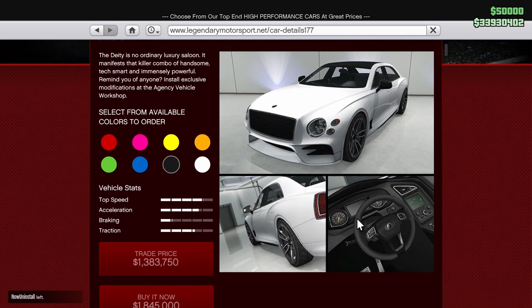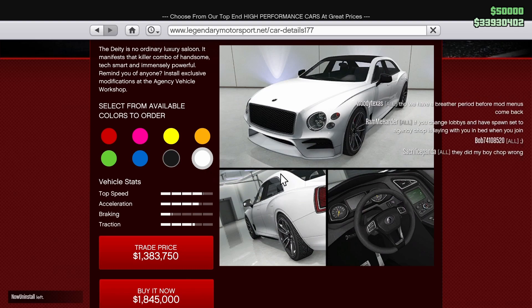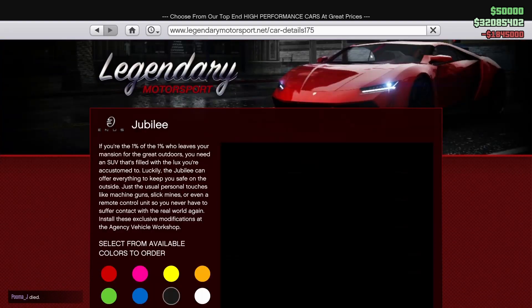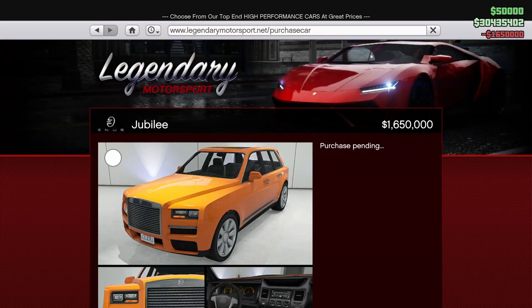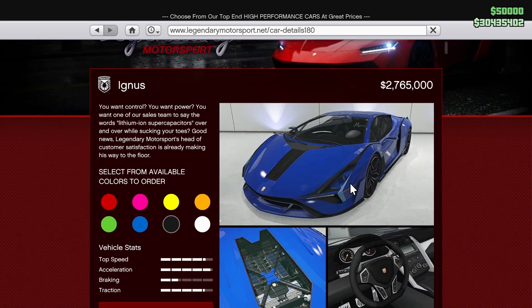The Enus Deity is basically a four-door version of the Cognoscenti or something similar. I'm buying it to the agency garage. Then we've got the Enus Jubilee - I'm so hyped for this thing. Let's buy it to the agency garage again.